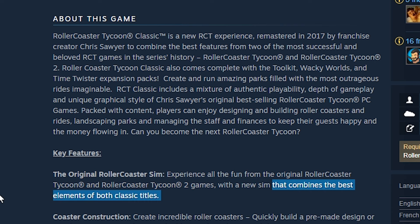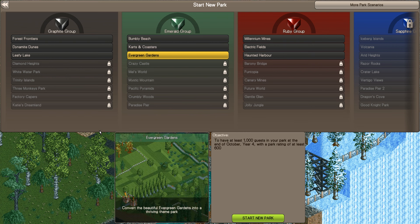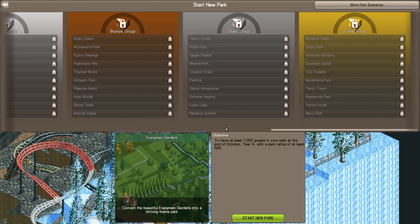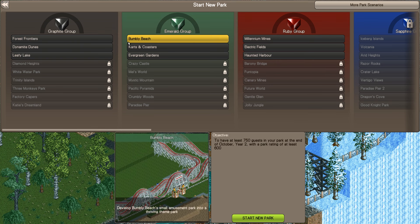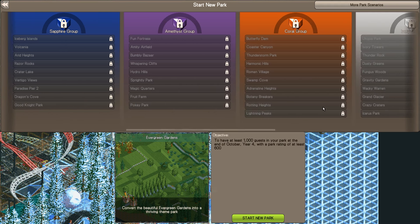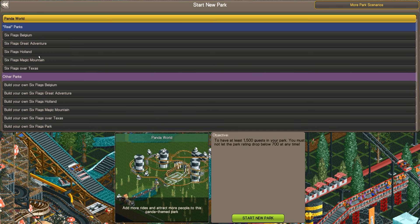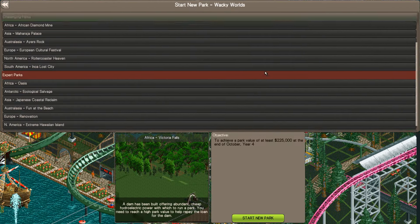It comes complete with the Toolkit, Wacky World, and Time Twister expansion packs. So it has it all and it claims to be remastered. But first impressions are everything, and nostalgic gamers don't like sweeping changes when it comes to remasters. When I fired this thing up back in 2017, the first thing I noticed was the campaign was not the traditional RCT 1 and 2 campaigns. Instead, it's this new redesigned campaign which requires a freaking Wikipedia and PhD to figure out where your favorite scenarios were listed. They broke the game up into many different element sections, such as the Graphite group, the Emerald group, the Ruby group, and so on.